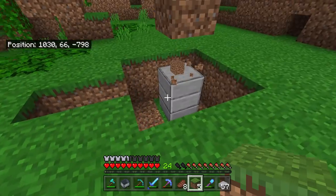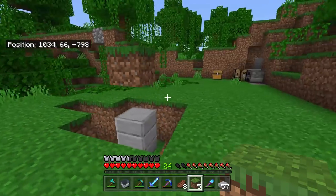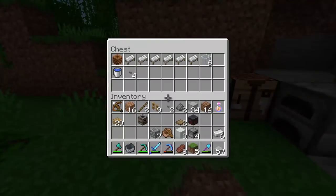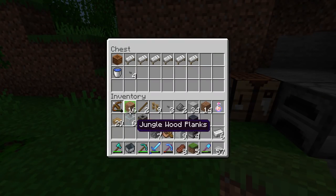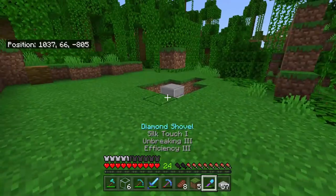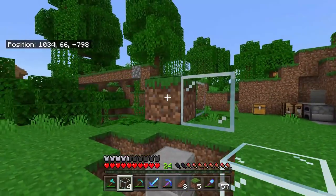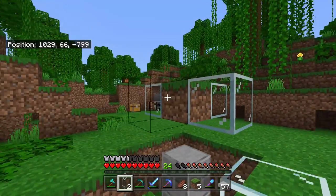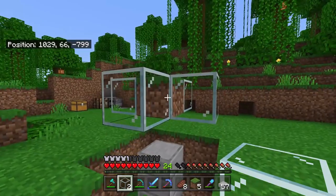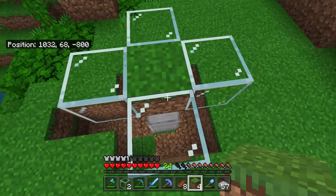Basically, your villagers are going to live in there. What we can actually do now is get our glass and go around that holder block with the glass. You're only going to need four pieces — so I actually don't know why I told you to get six pieces. Make sure you've just got enough anyway, but you are only going to need four pieces in total.